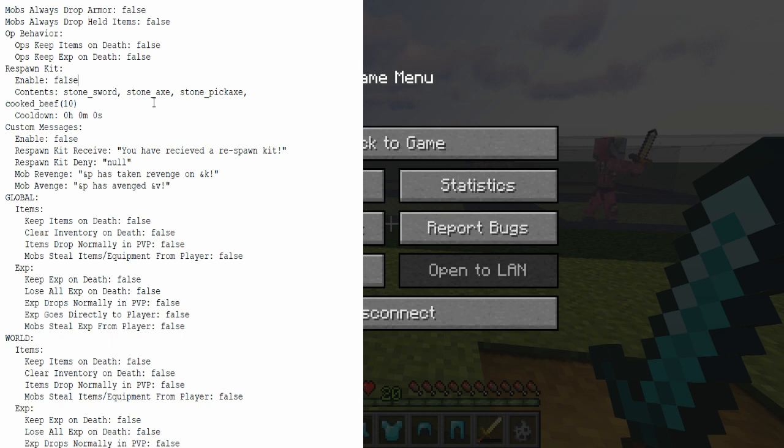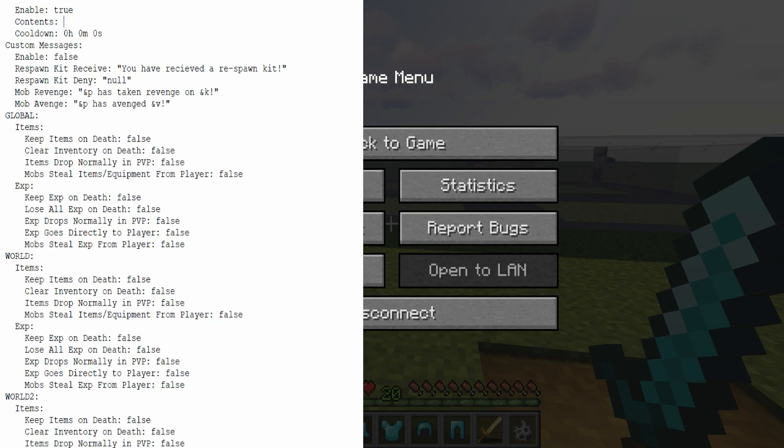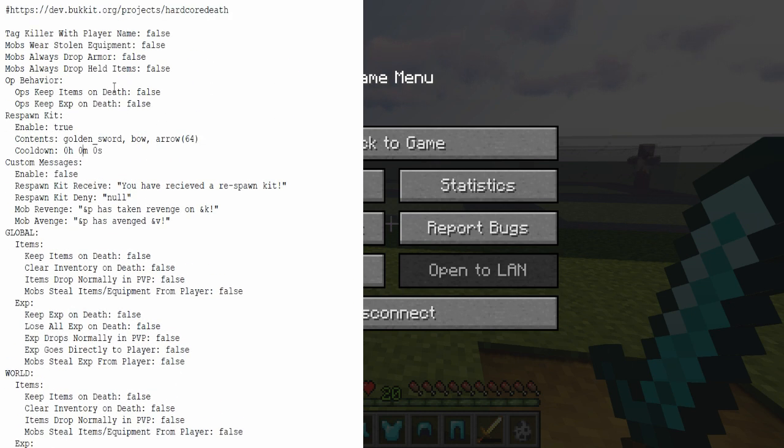The next feature I want to look at is the Respawn Kit. If we enable that, then every time we die and respawn with nothing in our inventory, we'll get a kit comprised of these contents. I'm going to change this to a Golden Sword, a Bow, and 64 Arrows. Underneath Contents, we have a Cooldown option to limit how often somebody can receive a Respawn Kit — I'll set it to 0 for this video so I can keep farming the kit.